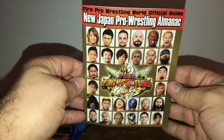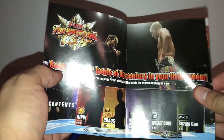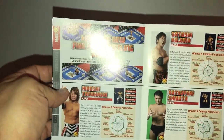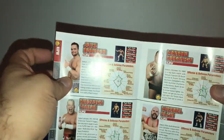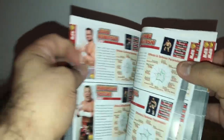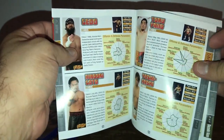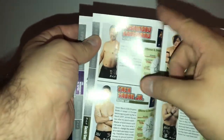I guess it's a guide for the game. Oh wow — yes, I think it is an instruction manual! This is awesome — it tells you the wrestlers. You don't get instruction manuals in games anymore, but wow, this is something special. Check it out guys, you've got all these pages of all these wrestlers.